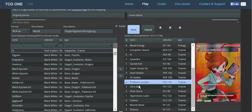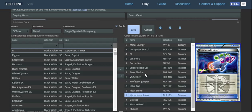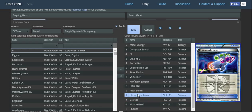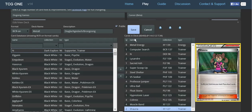1 Professor Juniper, 3 Ultra Ball, 2 Float Stone, 1 Hypnotoxic Laser — because Full Metal Impact only does 150 damage, and to fix that we run a Muscle Band. Most popular Pokémon have 170 HP, and Hypnotoxic Laser plus Virbank City Gym handles the few Pokémon with 180 HP. 4 Pokémon Catcher, and 2 Shauna. That is the deck list.